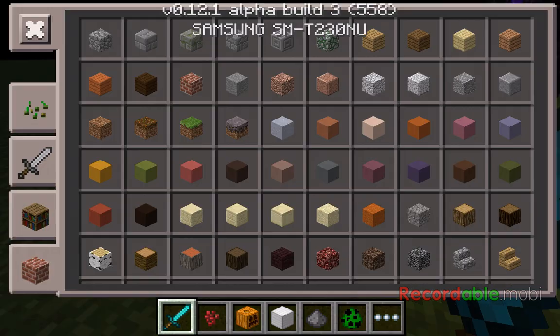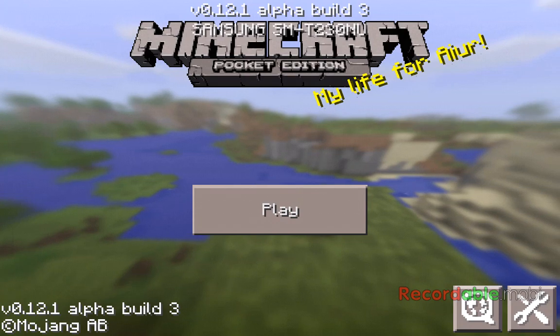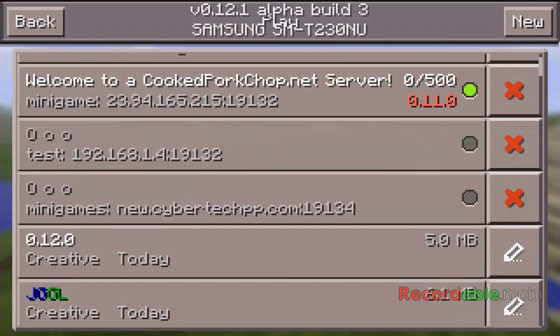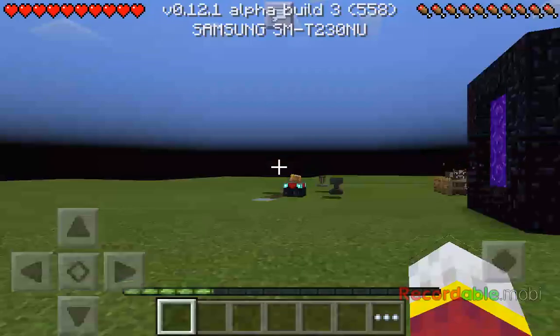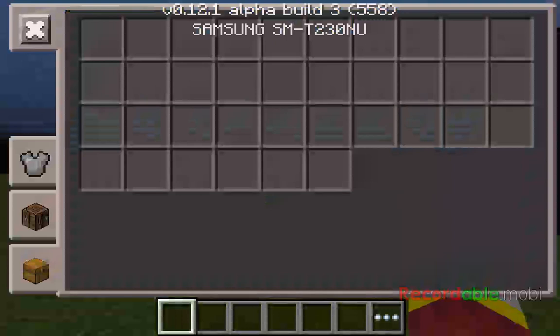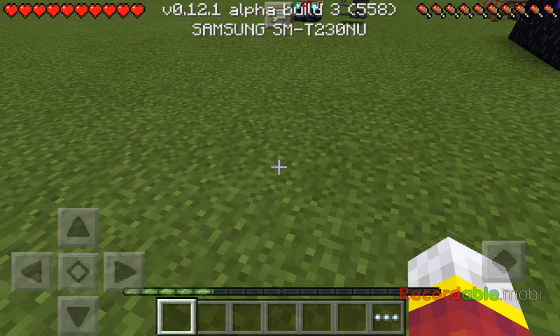Also, in survival mode in the inventory, you cannot select another hotbar slot, and if you press the button that opens the inventory while the inventory is open, it won't close. There's some stuff I hate. The experience saved — how weird.